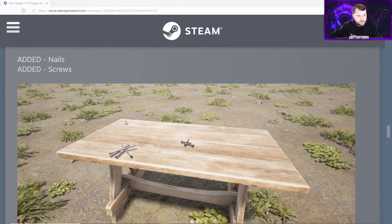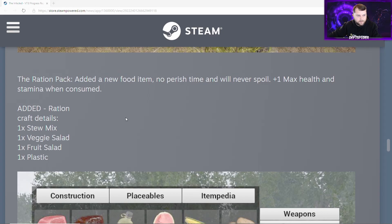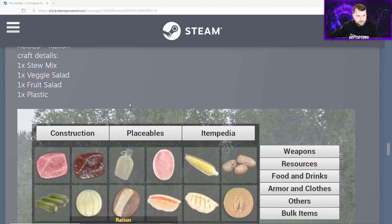New food item: the ration pack. It has no perish time and will never spoil, and gives plus one to max health and stamina when consumed. To craft it, you'll need one stew mix, one veggie salad, one fruit salad, and one plastic container.